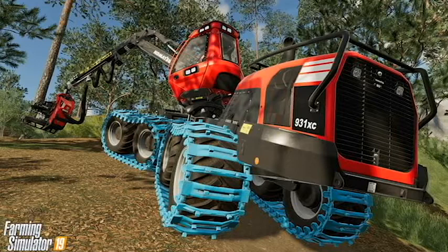Today we have our first official gameplay trailer for Farming Simulator 19. This dropped this morning. It is the Komatsu Forest 931XC Log Harvester, and we will see this a little bit later in the video.